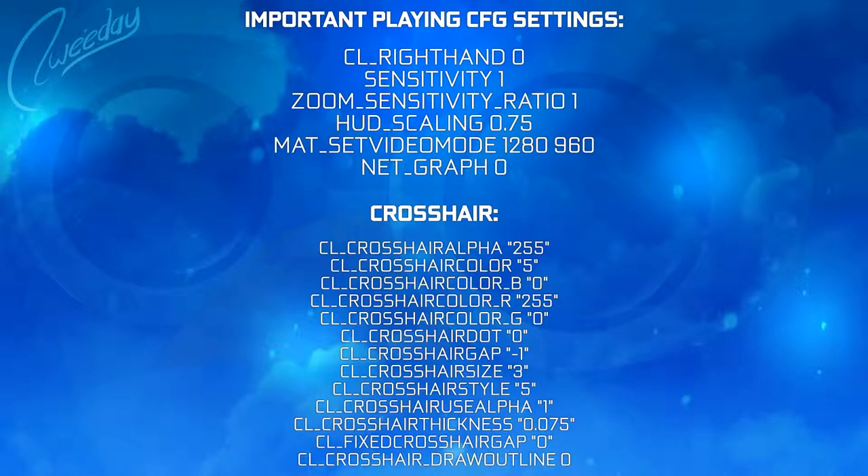Then we have the crosshair. The crosshair settings are right now on screen as well. For playing I have a red crosshair — I've altered it slightly, the gap is a little bit closer and a little bit more widened than before. I've also altered the outline: there is no outline anymore. That red crosshair is what you see every time. The full thing is down below in the description if you want to copy-paste it, or just download the config.